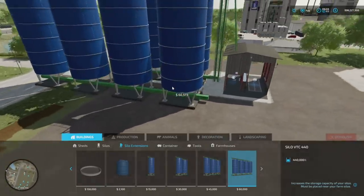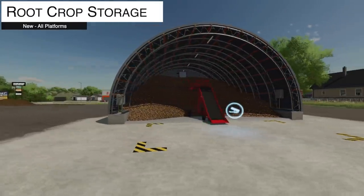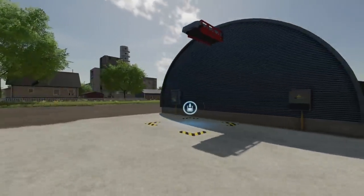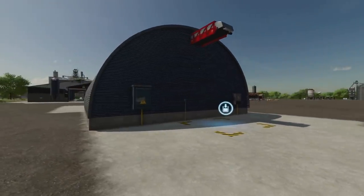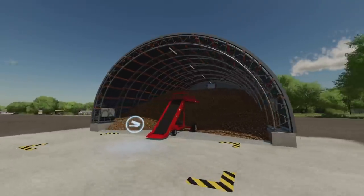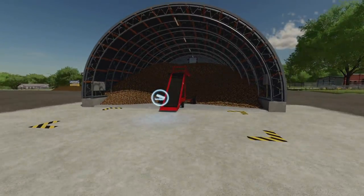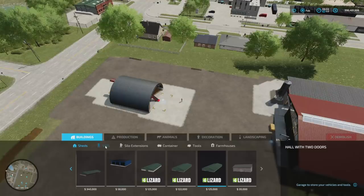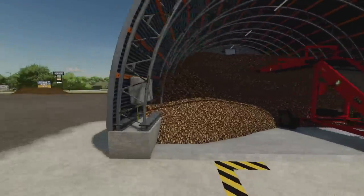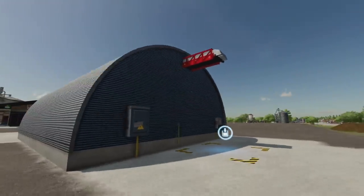From Dogface we have the Root Crop Storage. This building is for storing potatoes and beets only, functioning like a silo and hayloft but for root crops. The building and conveyor belts are authentic to how root crops are actually stored, and it looks exactly like a mod we had in FS15, 17, and 19. It costs $100,000 and holds 800,000 liters. You drop everything in here and pick it up with your trailer — works exactly the same way as in previous games.